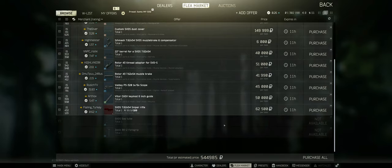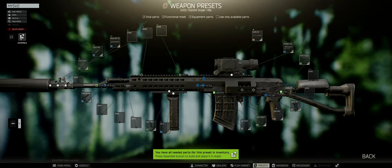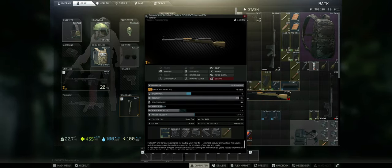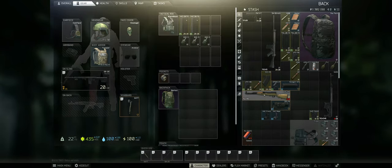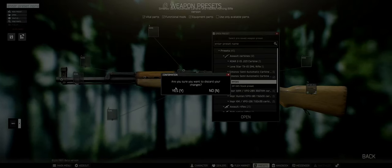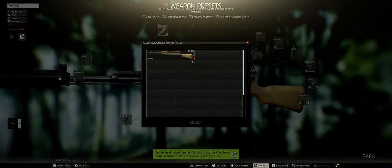After you've purchased all your components, there is one more button called 'Assemble.' Let's use the SKS I have here as an example. I can go to Edit Preset, open my own preset for the gun, and this is how it's supposed to look.